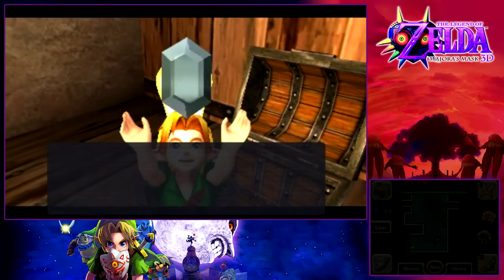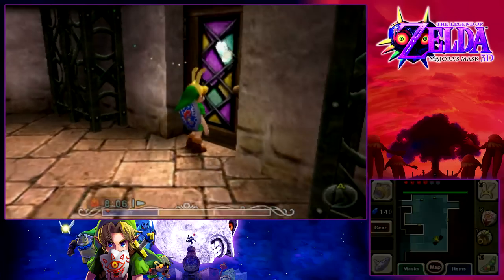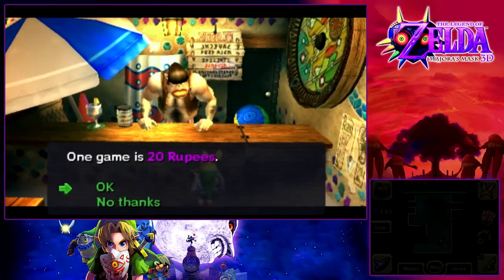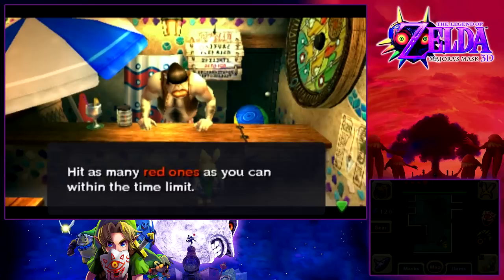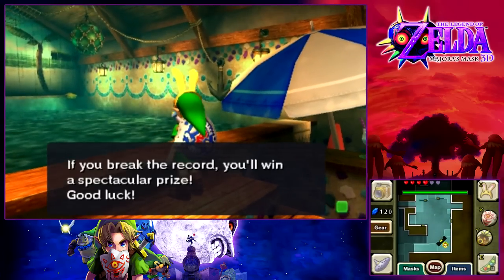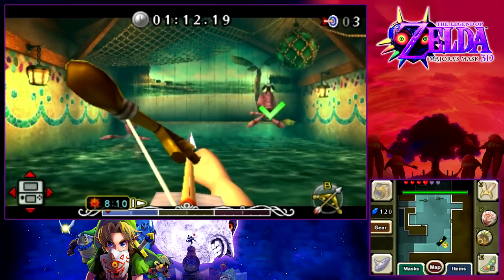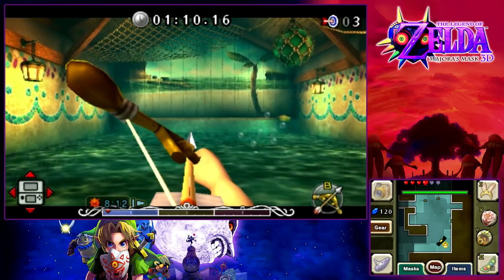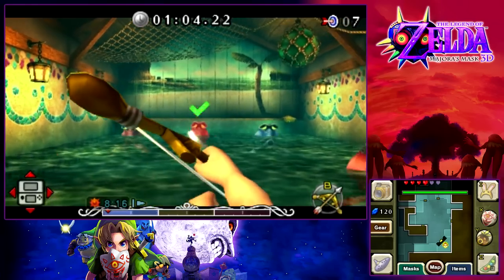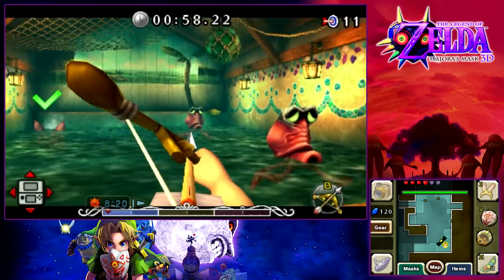The bane of every Let's Player's existence — the archery minigame with the Octoroks. It's real simple: hit the red Octoroks, don't hit the blue ones. Luckily, we have the new 3DS controls so we can aim a lot better. In the original N64 version, this was very, very difficult — you were not able to aim this accurately, and hitting the Octoroks could be very troublesome.